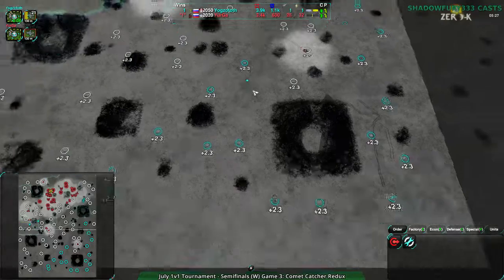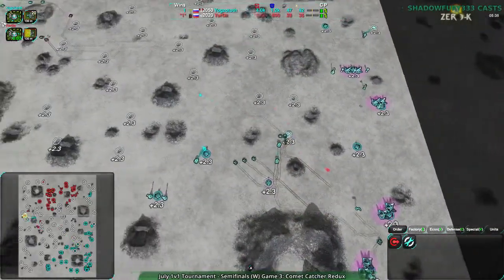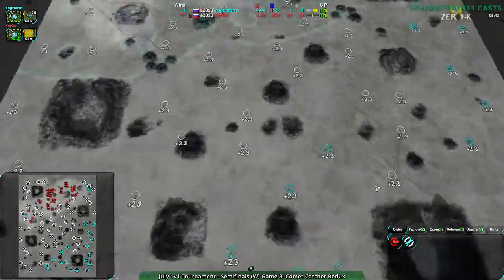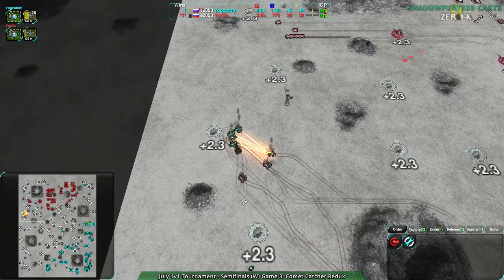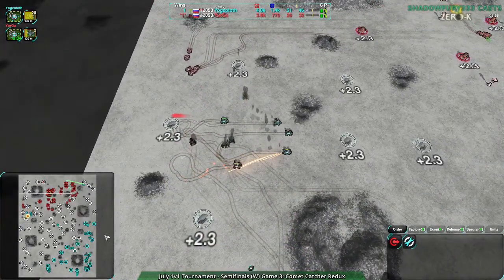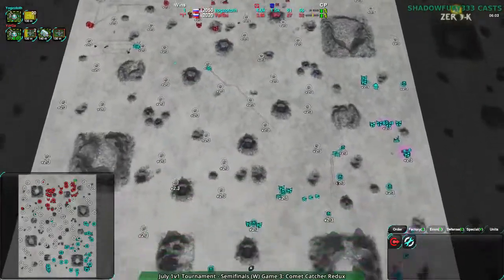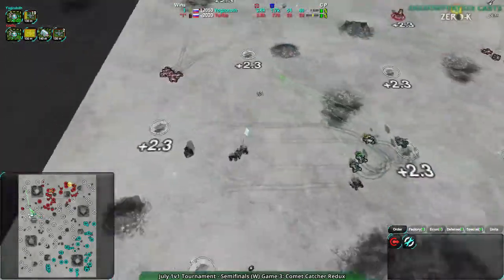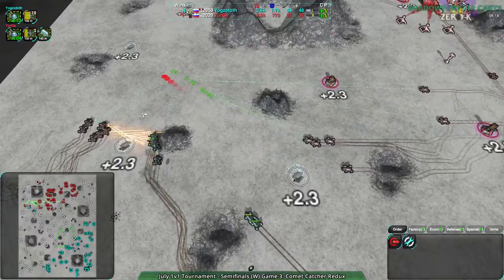Yurga doesn't know where all the defenses are, so they don't feel confident in poking around. Yogg's Doth is just pushing and pushing, making sure Yurga never feels they can relax. Yogg's Doth is expanding hugely, just now setting up static defense — this has been a risky play. Eventually aggressive play runs out of steam, and when it does you'd better have your defenses set up for when the counterattack comes.